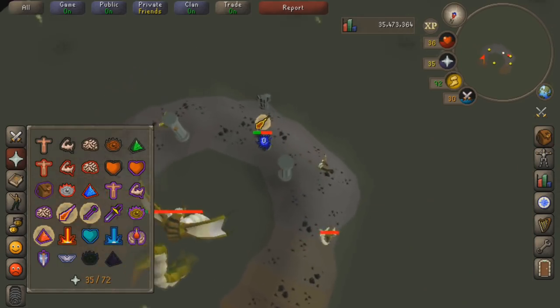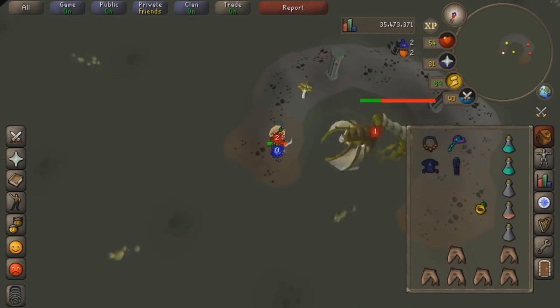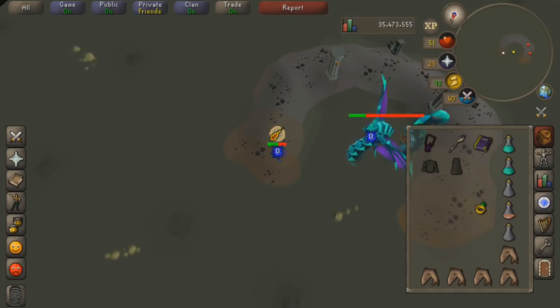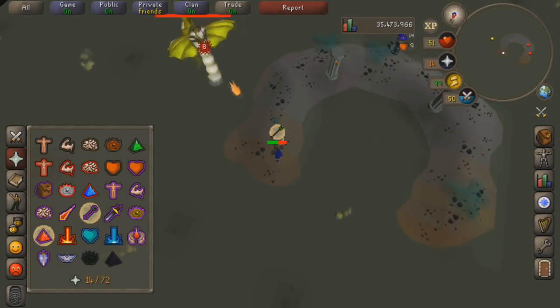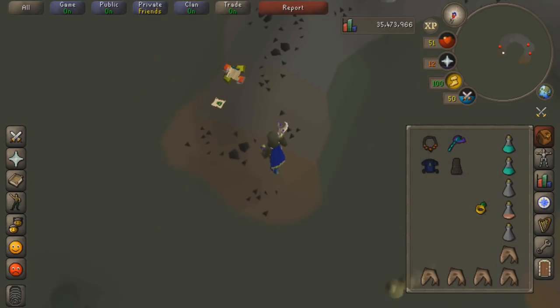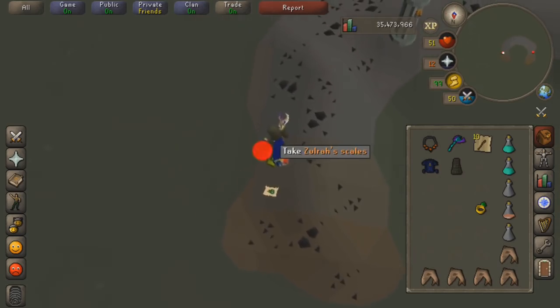Okay so this is looking pretty close - hopefully if I don't take too much more damage I'll be able to get this. This is my third try with the mobile client and I'm pretty new to Zulrah, so that's some good points towards the mobile client. We are into the Jad phase and we nailed it - there we go, my first Zulrah kill on mobile! Looks like a Zulrah under-teleport and onyx bolts, plus battle staves. Sweet, okay good drop.